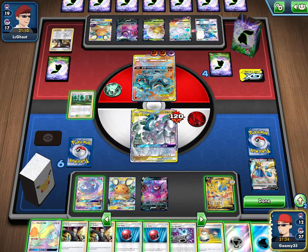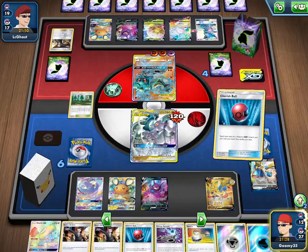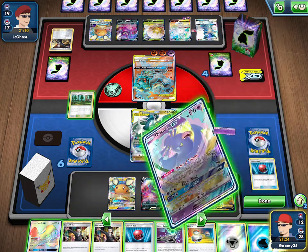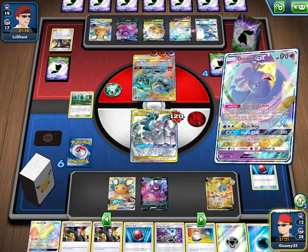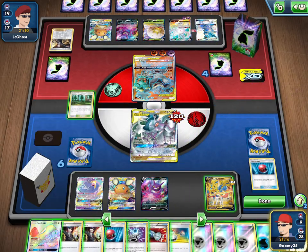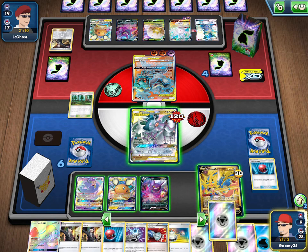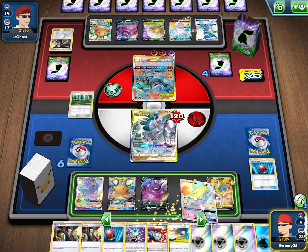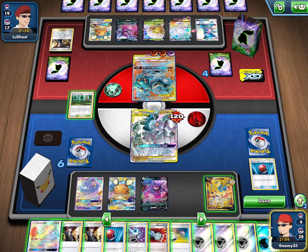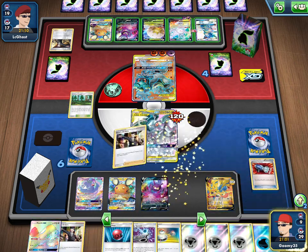I don't see a win condition at this point. We went down on resources too quickly. Let's Cherish Ball to see what we have left — fail. We just want to see our Metal Saucer. Metal Saucer is in the deck but we can't find it. That's a big whiff. I think we just lose. We try Pokémon Catcher but they have Air Balloon down. Boss's Orders — probably done.